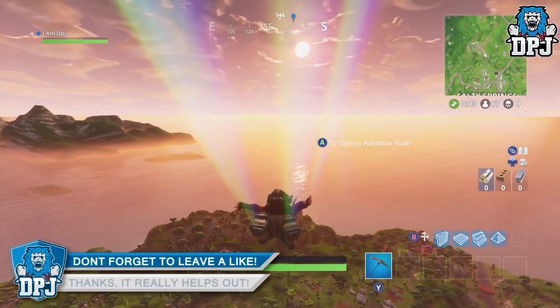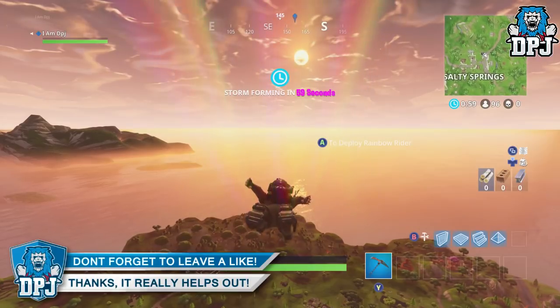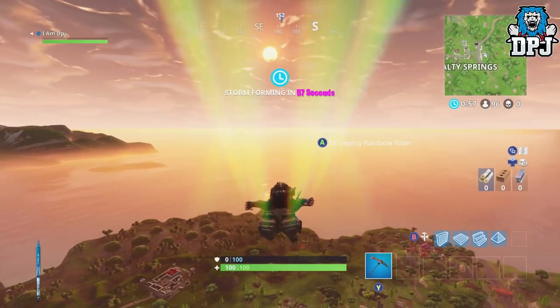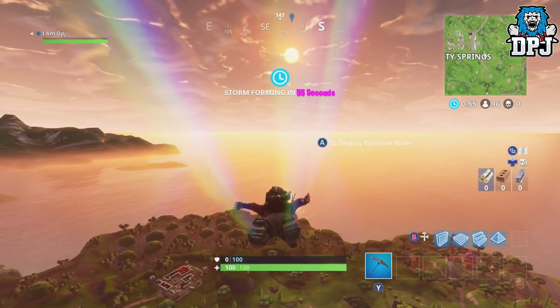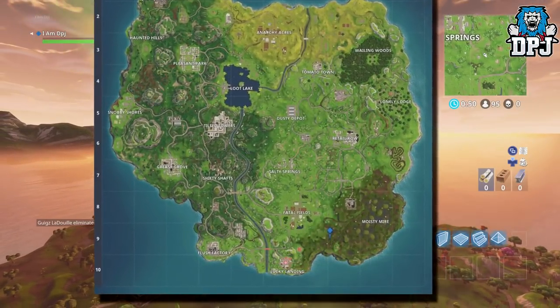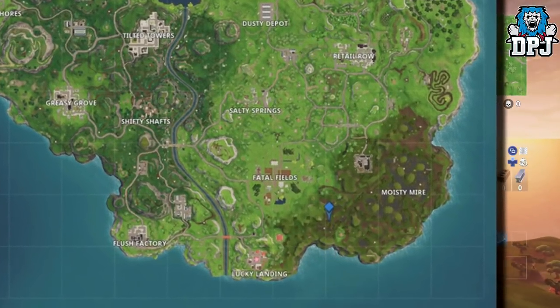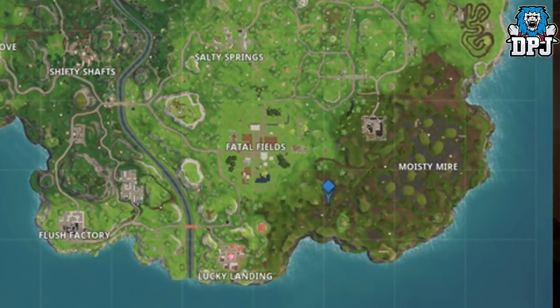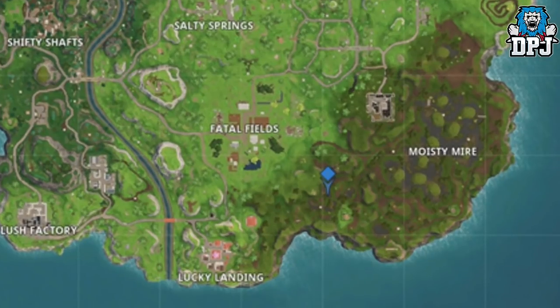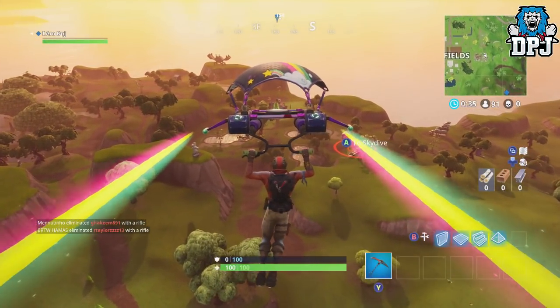This, among many new challenges added this week, isn't the easiest to find — hence why it's stated as hard. But today with my help you are going to find this with no problem at all. On screen now you can see roughly where this interactive Battlestar is located: South of Fatal Fields, West of Moisty Mire, and North East of Lucky Landing — basically perfect between the lots. So mark this position on your map and jump to the boss when you feel it's the best time.